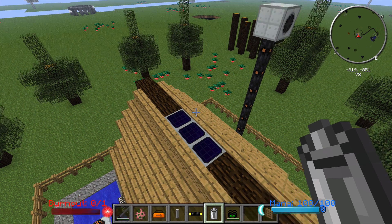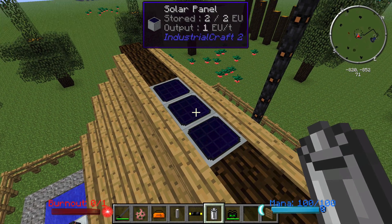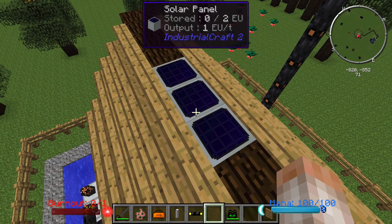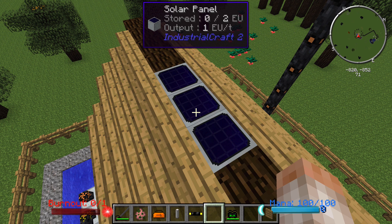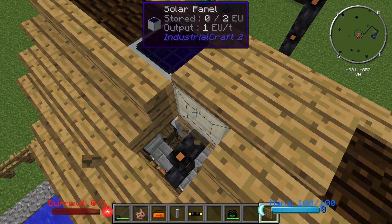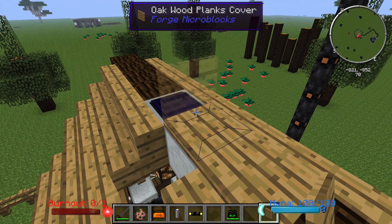Real quick before we get into this episode, I neglected to mention the solar panels I had installed on the top of this original hut here. Solar panels are another way to get some renewable energy — these are just the very basic ones. Solar panels will generate energy freely during the day as long as they have a clear path to the sky, and they generate 1 EU per tick. If it's nighttime, the sun icon goes away and you won't generate any energy. One cool thing is that solar panels still operate even if you put a cover over them, so you can actually hide your solar panels pretty cleverly in your base.